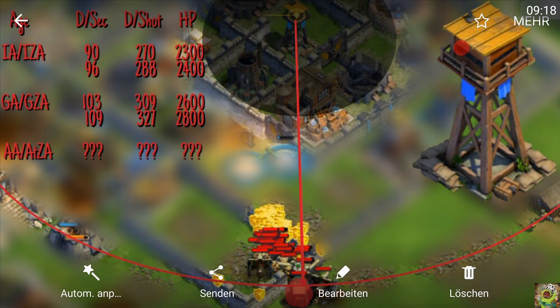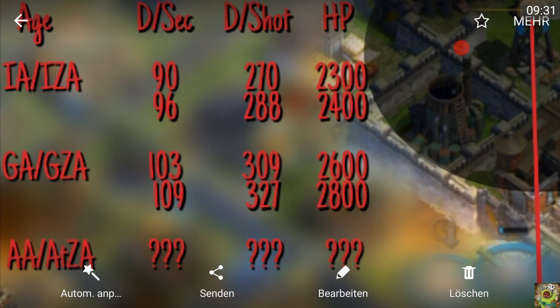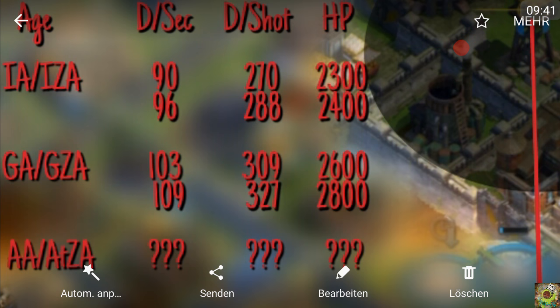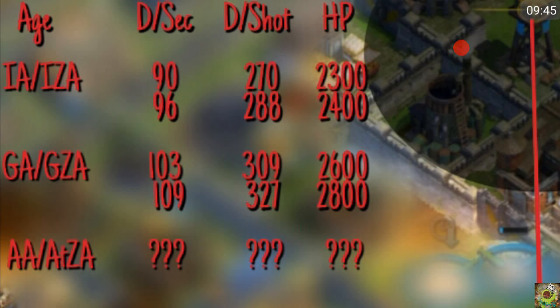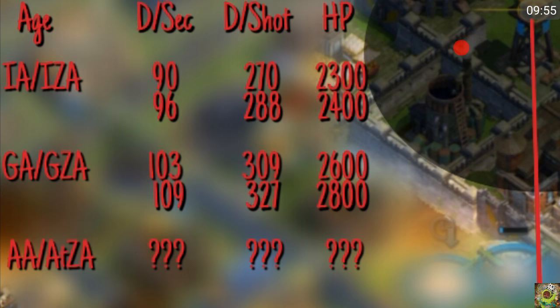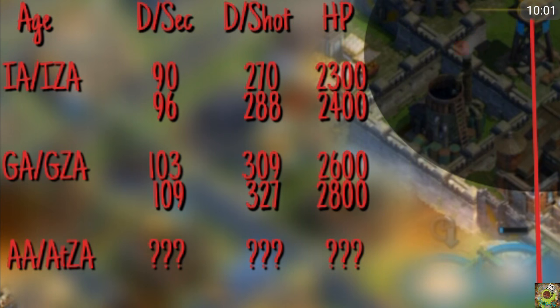A sniper tower just built in industrial age — nothing upgraded — deals about 270 damage per shot. Upgraded once in industrial age: about 288 damage per shot. In global age with the first upgrade: 309 damage per shot. With the second global age upgrade: 327 damage per shot. I currently have no data about atomic age upgrades. Hit points go from 2300, 2400, 2600, up to 2800 — quite moderate, not very low but not very strong either.